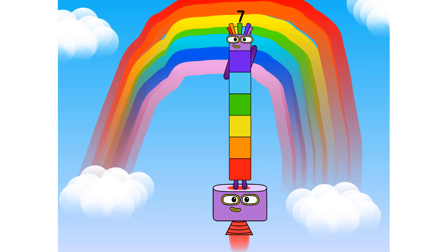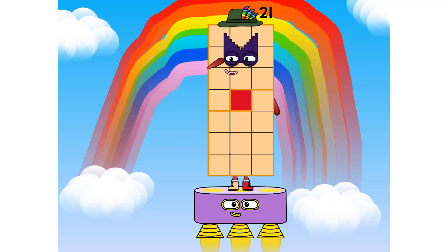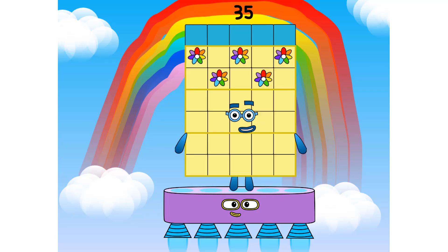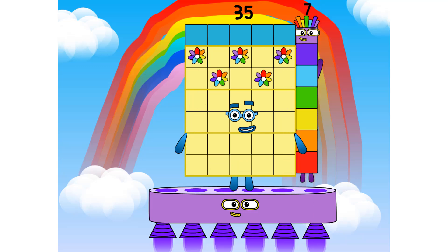One seven is seven, two sevens are fourteen, three sevens are twenty-one, four sevens are twenty-eight, five sevens are thirty-five, six sevens are forty-two, seven sevens are forty-nine, eight sevens are fifty-six, nine sevens are sixty-three, ten sevens are seventy.